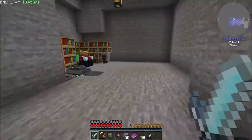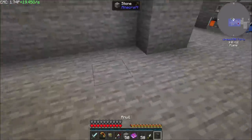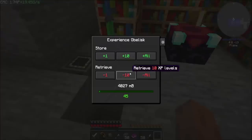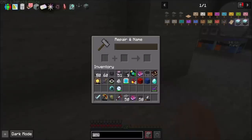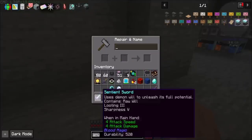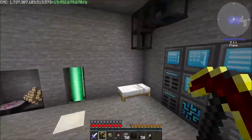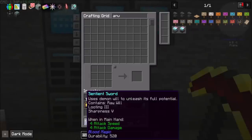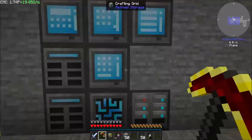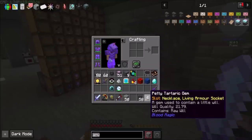Do I have an Anvil handy in this room? Probably not, but I can make one. This room has my experience in it. And now we've got Looting 3 and Sharpness on the Sentient Sword, which is what I need to use to kill mobs to get will.